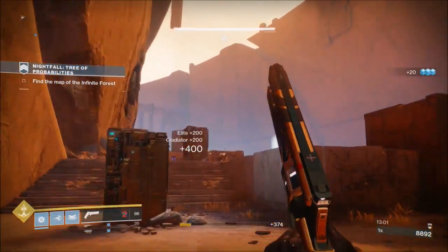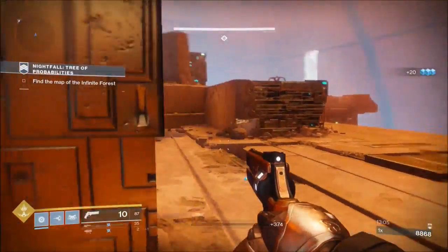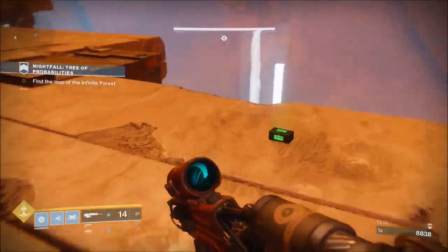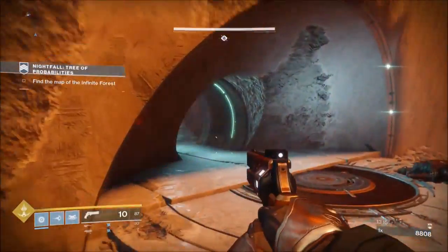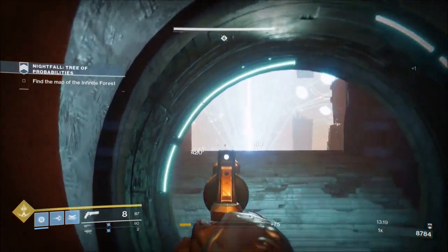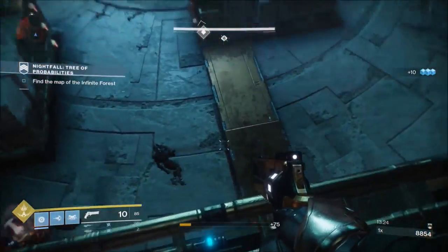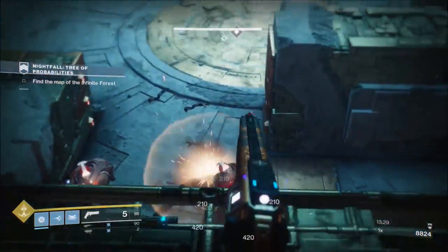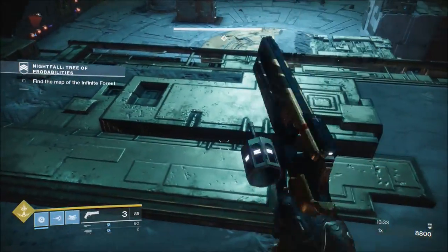This strategy I'm going to show you — you'll do the whole strike differently on Prestige from the way you've done it on normal. But the strategy for the boss is the strategy for the boss. When I go in here, I clear the adds and then go at him with my super. I'm a Striker Titan, so I hit him with two grenades and then pop my super on top of him. If you're in with a team, don't have them pop their grenades — just get them to shoot.